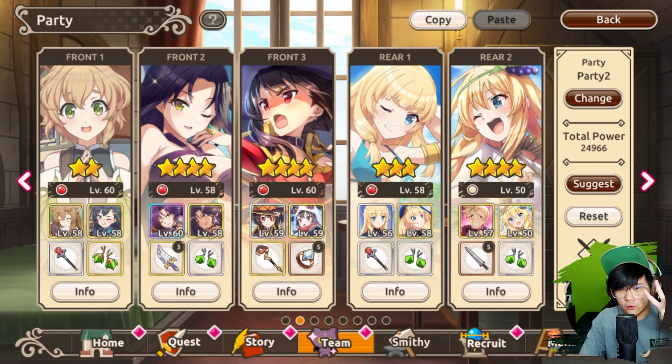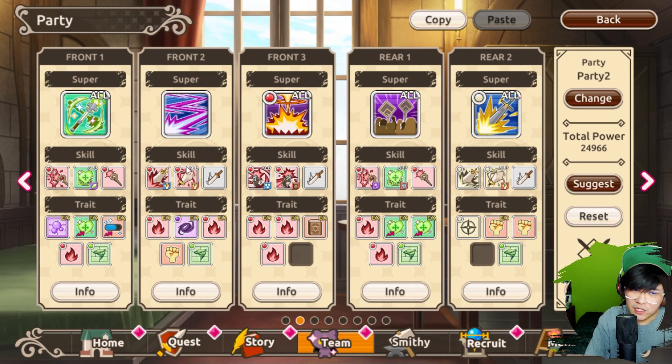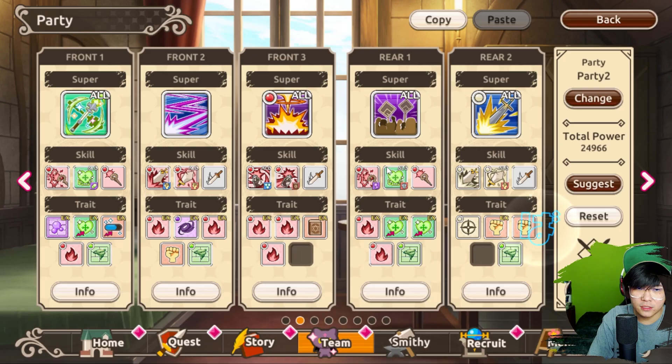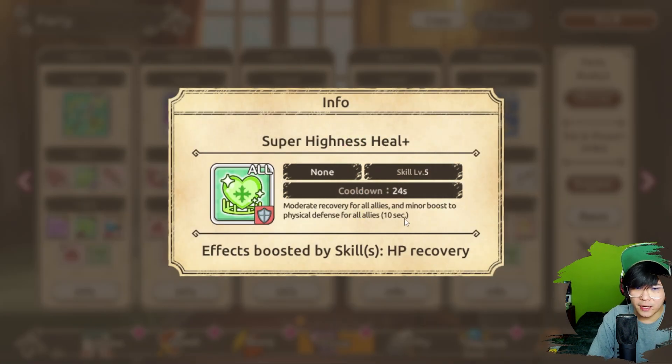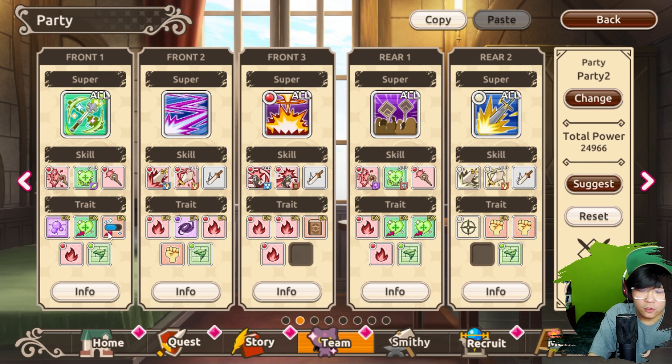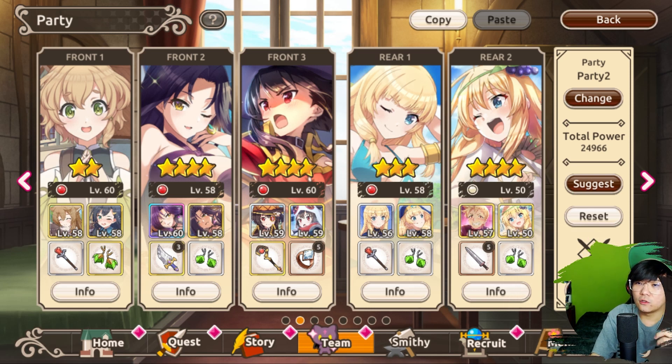Now I want to talk about buffs and debuffs — two very important things in this game. Buffs are basically things that make your character or team stronger. Let's use Melissa for example — this is a physical buff. Iris also has a physical buff, Megumin also has a magical buff, and this is a self buff. Sicily, even though this is a heal, also has a minor boost to physical defense — so this is great. Skills that do more than one thing are usually what you want to keep a lookout for. Some are self buffs like Melissa's, and some are team buffs that apply to all allies.